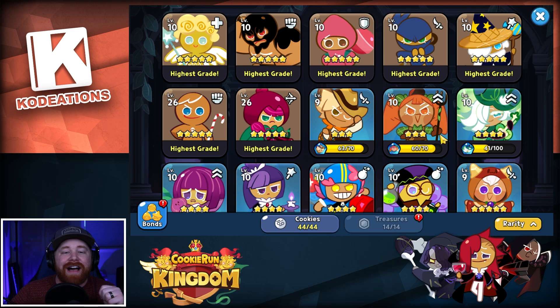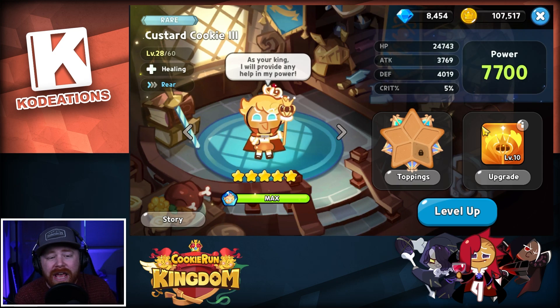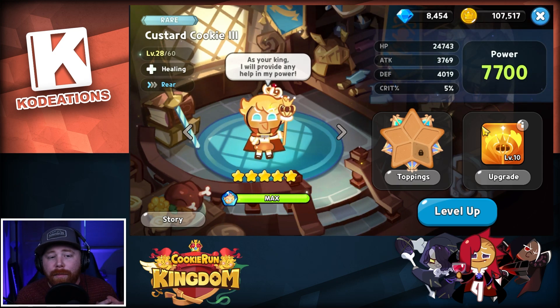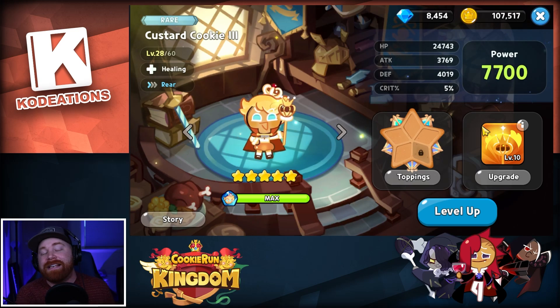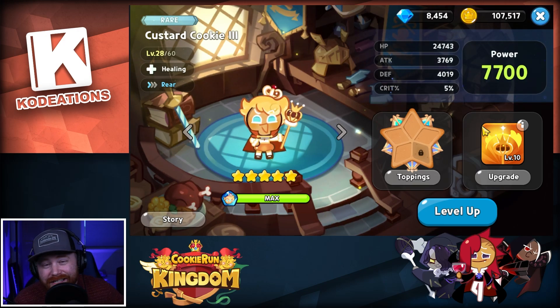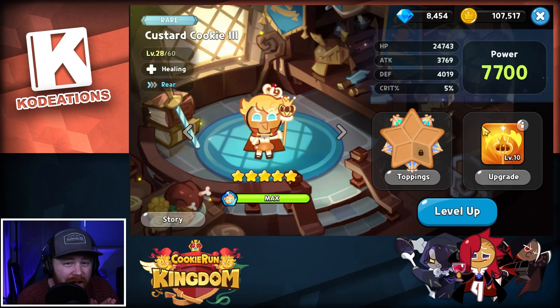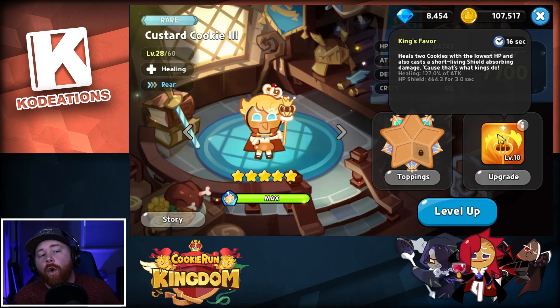Number two on the top five list for rare cookies is Custard Cookie. Custard Cookie is going to be the free healer the game gives you very early on, and you're going to be utilizing Custard for a good portion of your gameplay. I know some players that have been utilizing Custard all the way up to chapter seven and eight because they just got completely unlucky and did not get a copy of Herb Cookie or Pure Vanilla. Take a look at his skill: heals two cookies with the lowest HP and also casts a short living shield absorbing damage — a really good cookie.